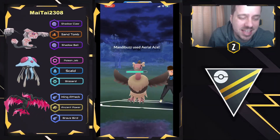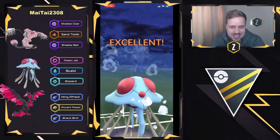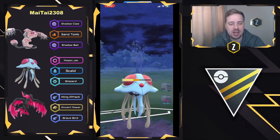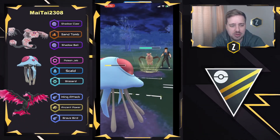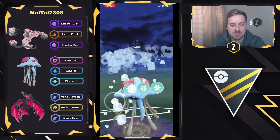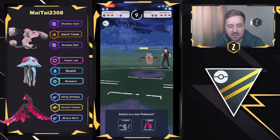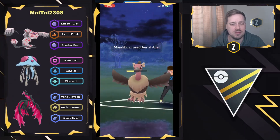Mandibuzz is thick in the Ultra League — it's extremely tanky. But Blizzard, let's see what it can do. It gets shielded — Mandibuzz correctly calling the charge move right there. Even if that was Sludge Wave, Mandibuzz wanting to take control of switch advantage and just shield rather than eat the Blizzard. But looking pretty strong here for Tentacruel as they go ahead and let the Foul Play go through and try to go for one last Blizzard — they do get to it in time. Mandibuzz knows it has Blizzard — is it going to shield? Yep, decides to go for the double shields right here.